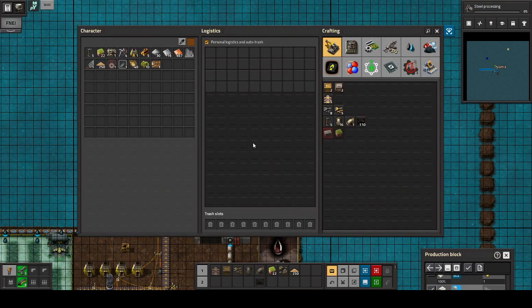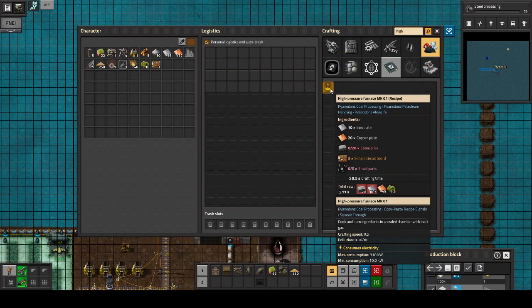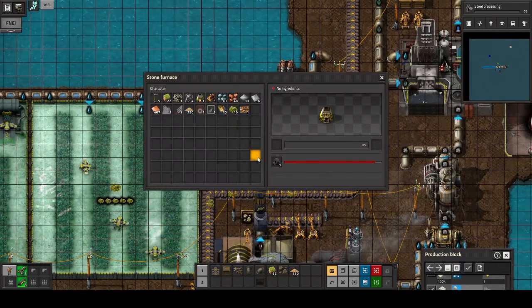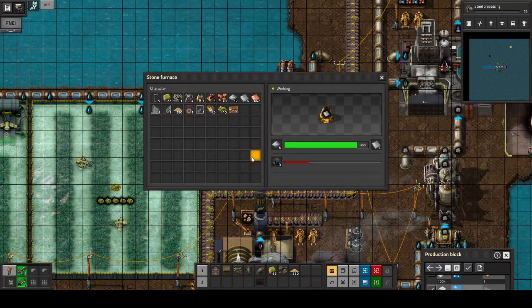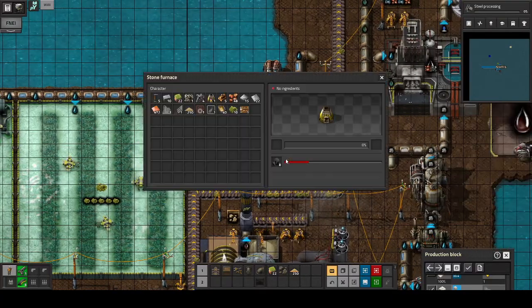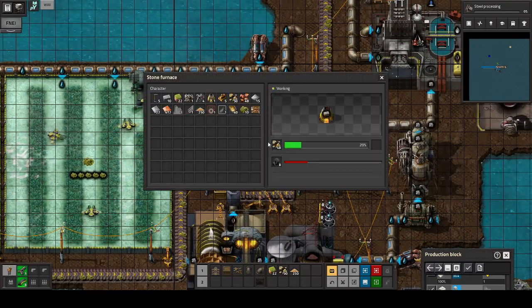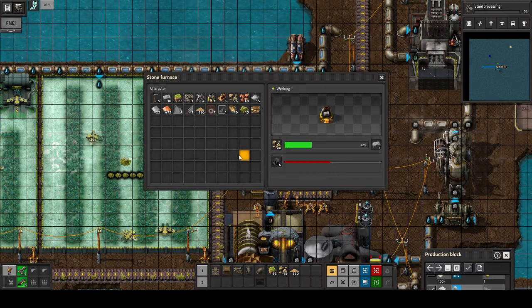I think I saw a bit of iron there. Let's see — high pressure furnace, how much iron do I need? 18.7 — I'm almost there actually. There we go. High pressure furnace — I don't have enough stone. I do not have enough stone. This should help me have enough stone.